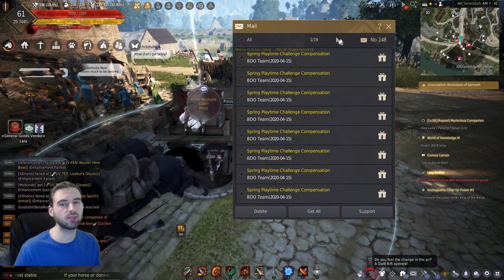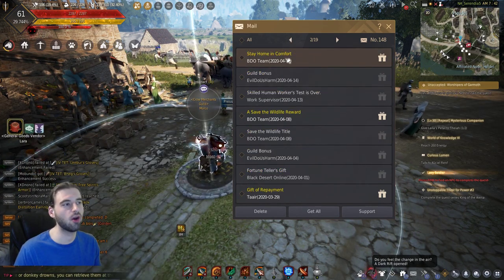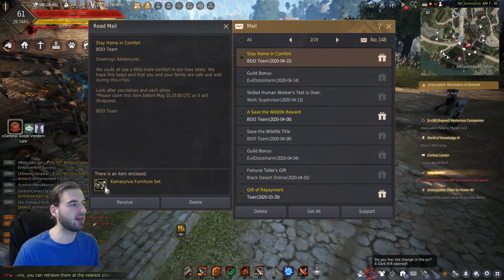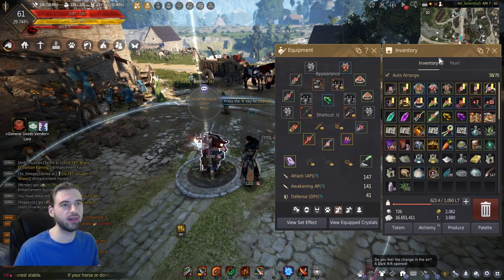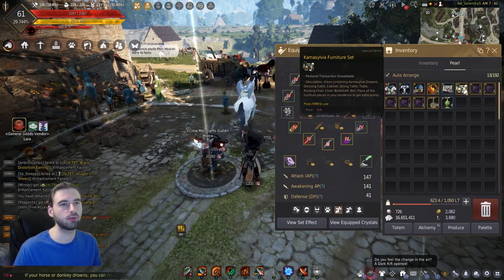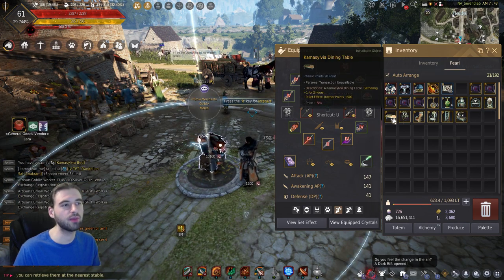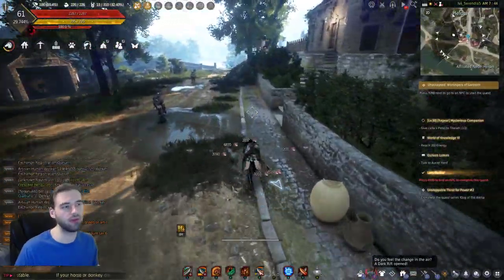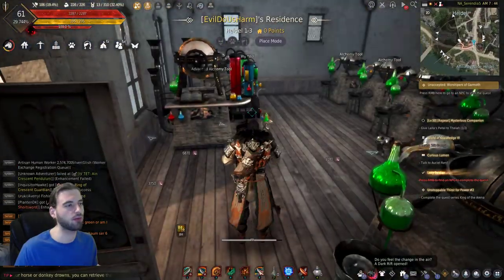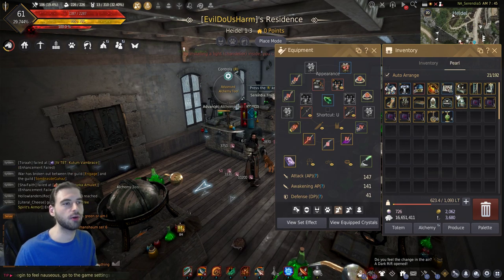The second thing that will be in your mailbox is going to be a house furniture set. You need to claim this by May 15th. It's the Stay Home and Comfort item right here. If you click on that, it has a full Camasylvia furniture set. Go ahead and hit Receive — it will pop into your inventory in the Pearl tab. You can right-click on it and it will give you all of the different furniture items. There is no time limit on these. These are awesome prizes. The nice thing is that these go into your Pearl inventory, so you don't even have to worry about them taking up space.